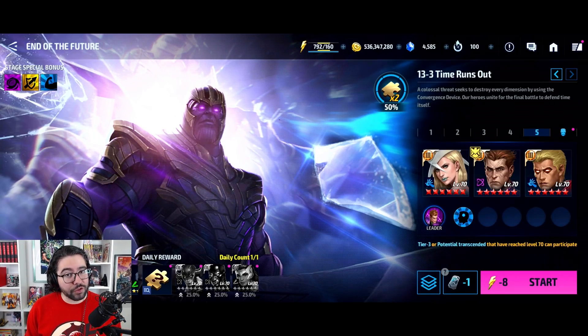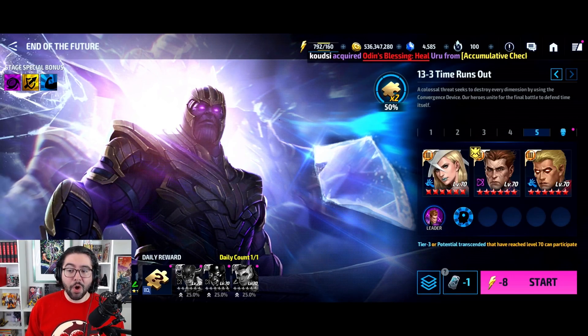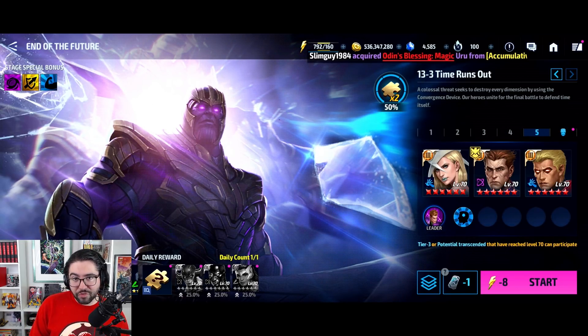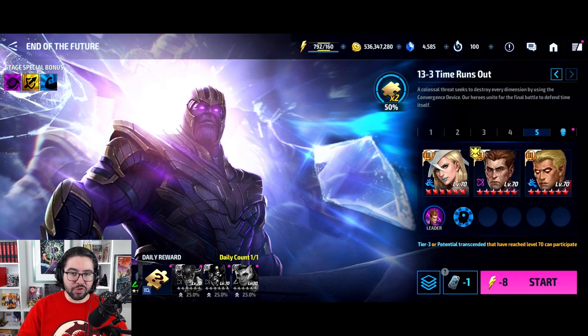The 13 missions can be a bit more difficult, but you have tanky characters like Sentry and Apocalypse. Heimdall doesn't have healing but is quite tanky. For Mission 13-3 specifically, you have a really strong team: Proxima grants bonus damage to villains — affecting both herself and Silver Surfer — and Silver Surfer is very tanky with a revive, so this team should easily auto the Thanos fight. Even if Silver Surfer dies, he'll revive and finish it off.